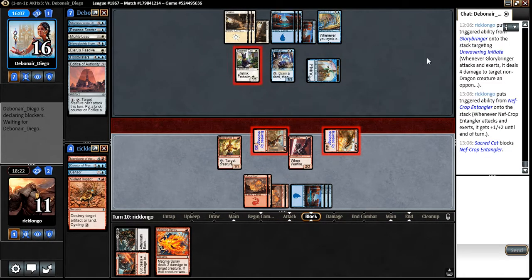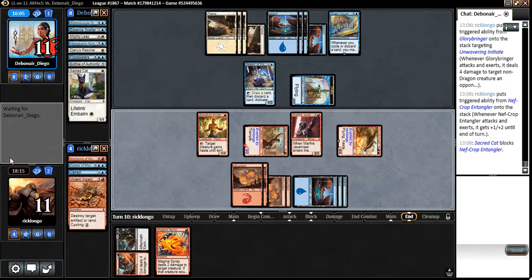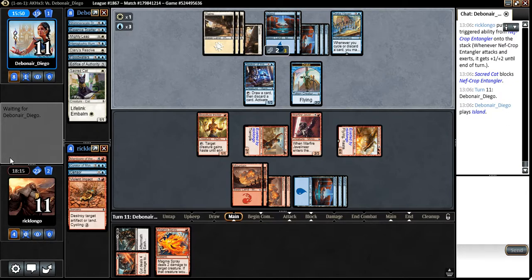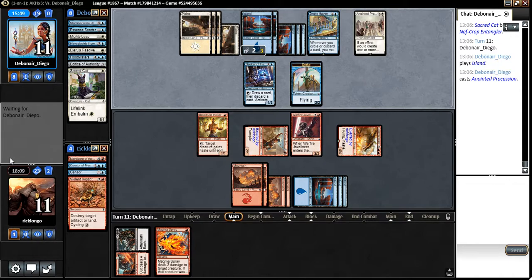He doesn't have any great blocks here. He can do that, but my guy has trample, meaning he takes a bunch of damage either way. I do like this board position. Hopefully he doesn't just draw into a bunch of cyclers here. What's that? Anointed Procession? That's interesting — so he's now gonna make a couple of Sacred Cat tokens.